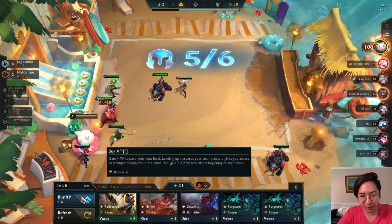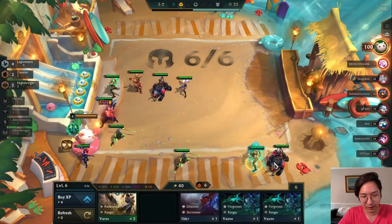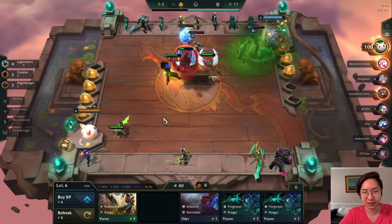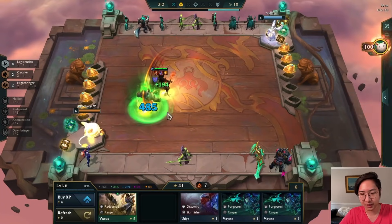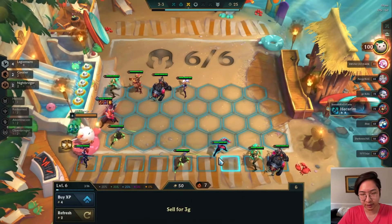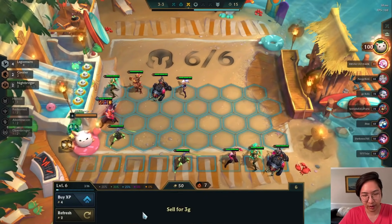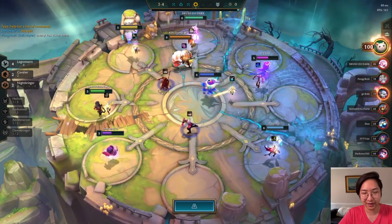We need the bonus range, so we level up - it only costs one interest gold. I'll put in a random unit. We could do Cled for Cavalier. We haven't seen many Nightbringers in our shop. I think stacking Nightbringers is better than stacking Legionnaire because Nightbringer gives a shield and damage, while Legionnaire just gives more attack speed. We're running this random Cled just to give Cavalier to our Sejuani. We got Lee Sin - he's a Nightbringer as well, but we'd lose the Cavalier bonus so we'll keep our team as is.